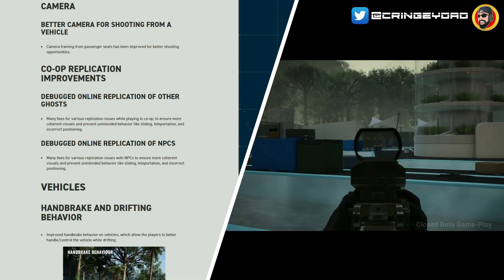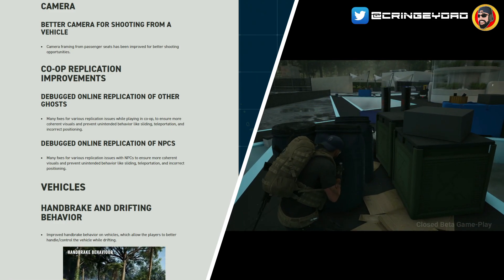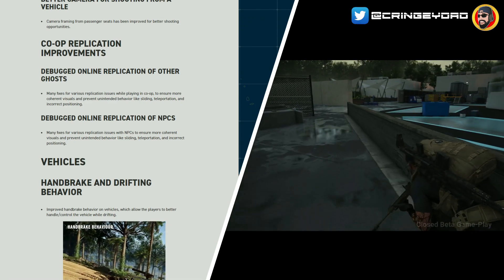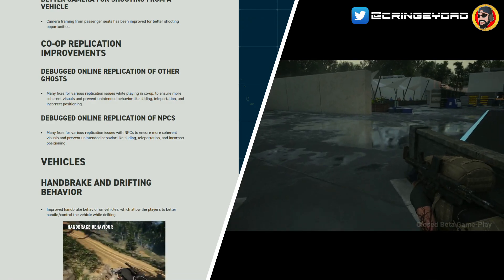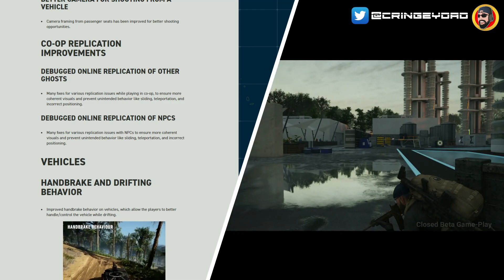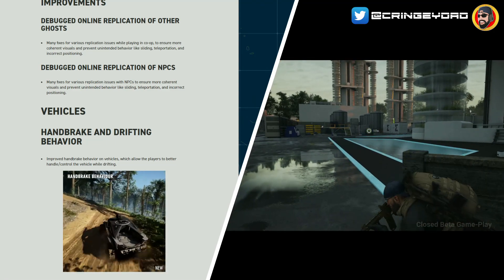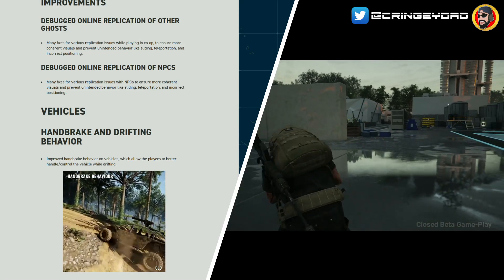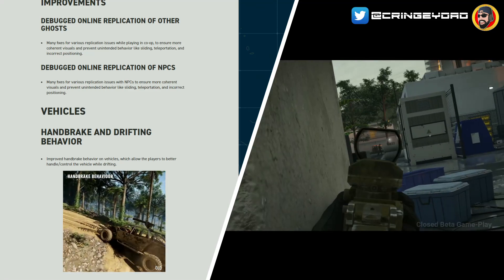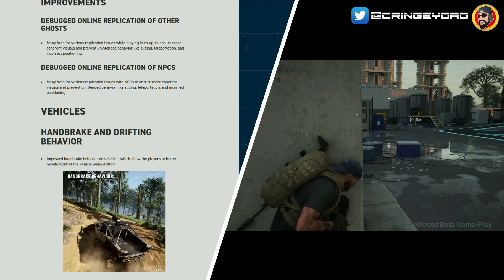Co-op replication improvements: debugged online replication of other ghosts with many fixes for various replication issues while playing co-op, to ensure more coherent visuals and prevent unintended behavior like sliding, teleportation, and incorrect positioning. Similarly, debugged online replication of NPCs — many fixes for various replication issues to ensure more coherent visuals and prevent unintended behavior. There's nothing worse than someone teleporting everywhere. Funnily enough, they want to debug replication while they've almost got replication in the patch notes themselves!